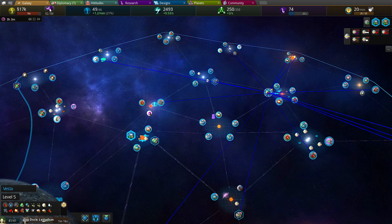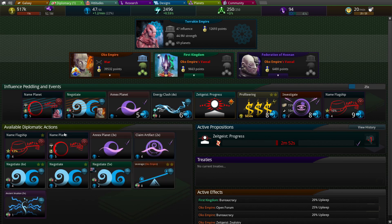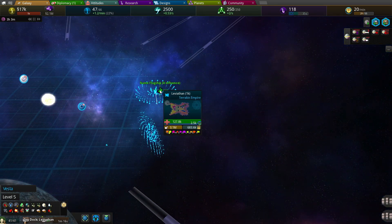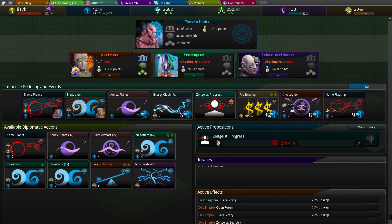Can I just keep money instead of doing that? We hit diplomacy. Okay, name a planet, let's do that. I got name a flagship. We should name this guy. I got another ship coming. This just gives us money, which I need. So I can wait the 7 seconds to grab that.